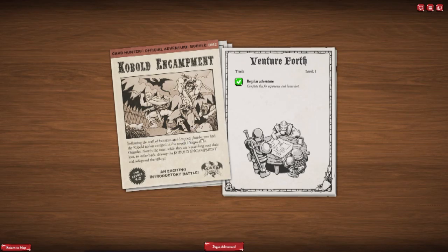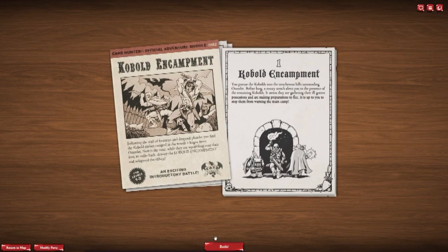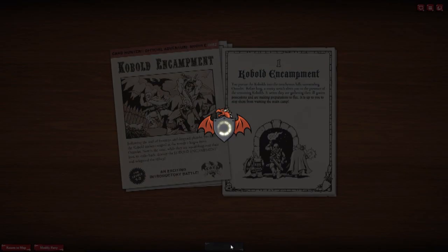Following the trails of footsteps, drop the plunder - you can find the kobold raiders camped in the woods, a league from Omelette. Now, while they are squabbling over their loot, strike back. Destroy the kobold encampment and safeguard the village. Venture forth! So yeah, we're going after kobolds. Kill.